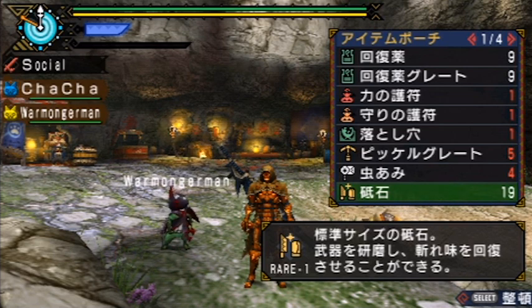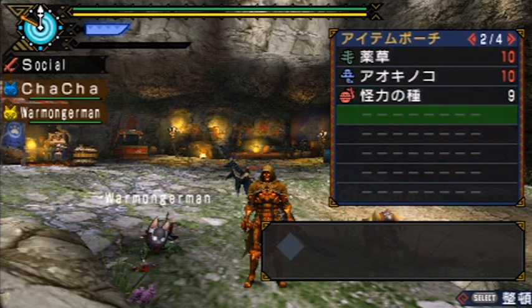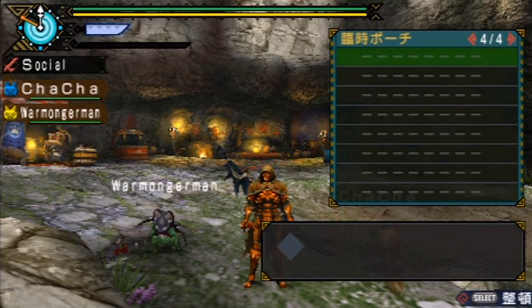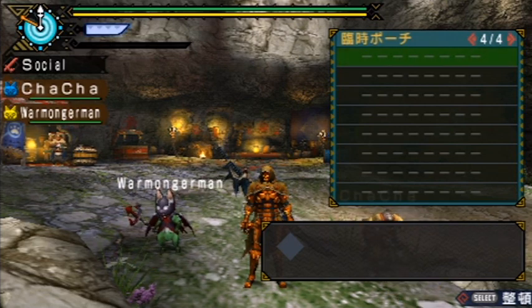Many of you should be familiar with this if you have any Monster Hunter experience at all. A new addition to Monster Hunter Portable 3rd that you may not be aware of is that you actually get a fourth page when you're on quests. This page is just an extra space in your inventory to put items in when you collect or gather them, and whenever the quest is completed they get sent back to your box at the end of the quest.